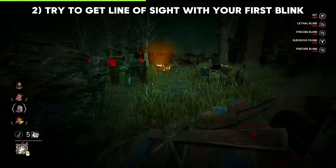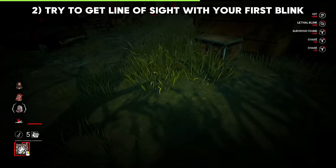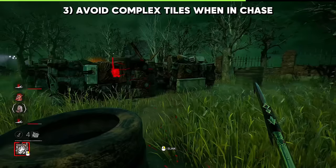Once you have that line of sight, you can use your second blink to get directly onto the survivor. Try your best to chase on less complex tiles. This way, you can get easier line of sight of survivors, and they'll have a more difficult time trying to mindgame or juke you.